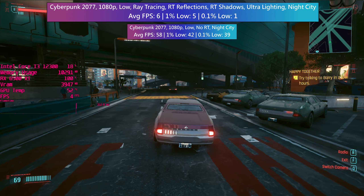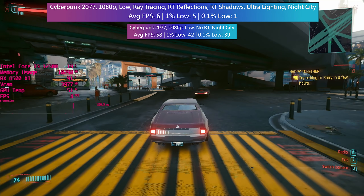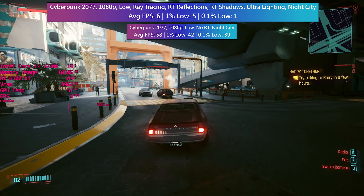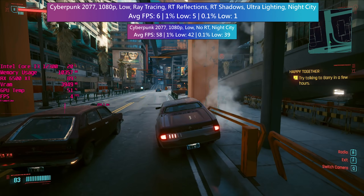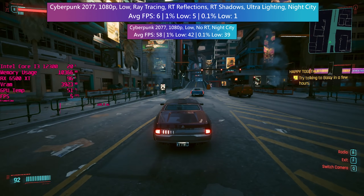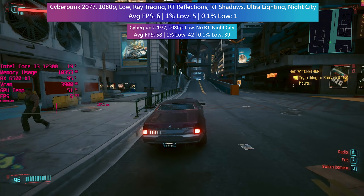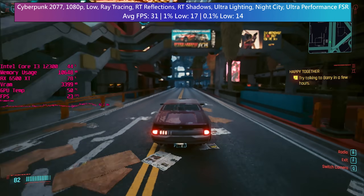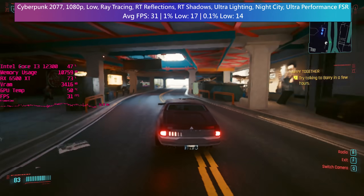The recent 1.5 update introduced AMD FidelityFX Super Resolution, or FSR, which means we can choose to render the game at a lower internal resolution and have it upscale to the native resolution of the monitor. The preset you choose, ranging from ultra quality all the way down to ultra performance, will depend on how low the rendering resolution is. I thought it would be fascinating to turn our roughly 6 FPS average into at least 30 while keeping ray tracing set close to the in-game highest.